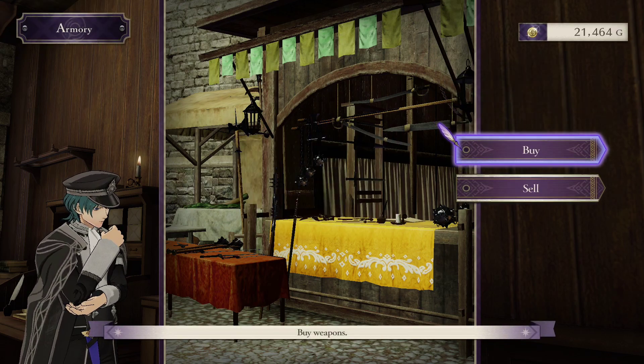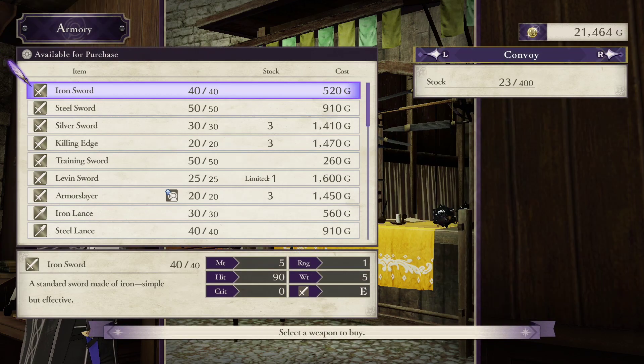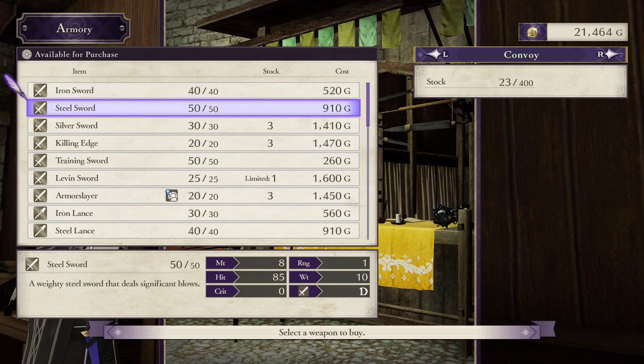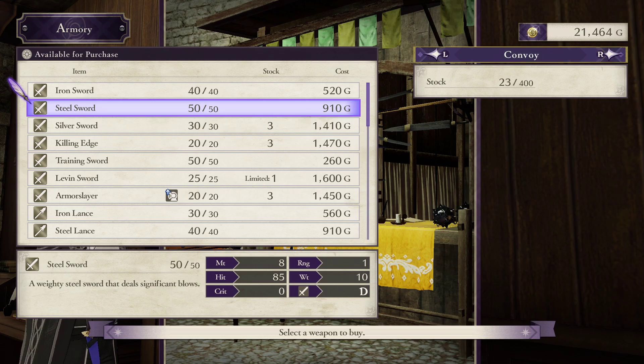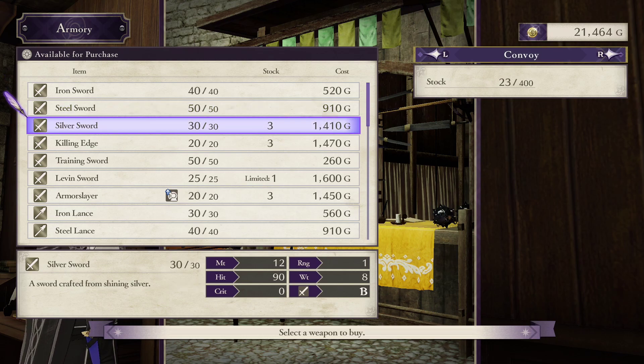From the armory, we can now get silver weapons. These are better than steel in nearly every way: more damage, generally better hit, and generally less weight. The exception is durability — forged steel weapons can support combat art spam a lot more cheaply. The reason I'm not buying a lot of silvers is that I just don't need to. The steel weapons I've picked up will cover my needs for high-damage single hits, while forged irons continue to be useful because a lot of my units can use them with no weight penalty at all. Forging and maintaining silver weapons is expensive, so I won't fully upgrade to silver until Part 2.